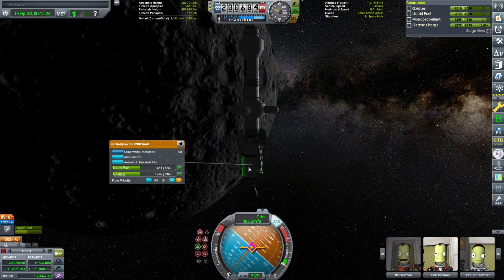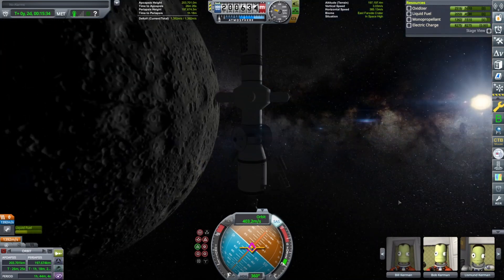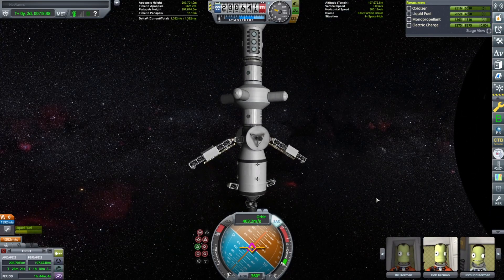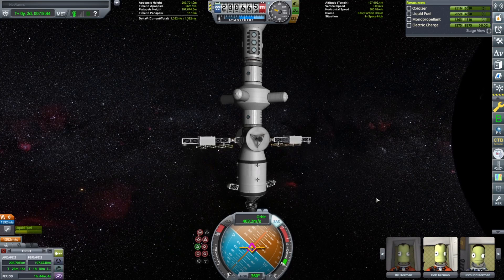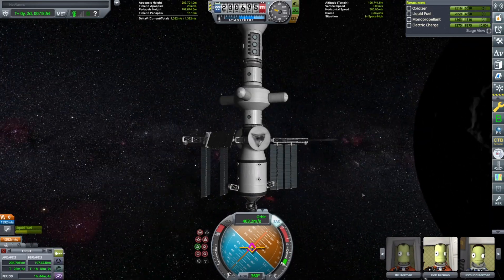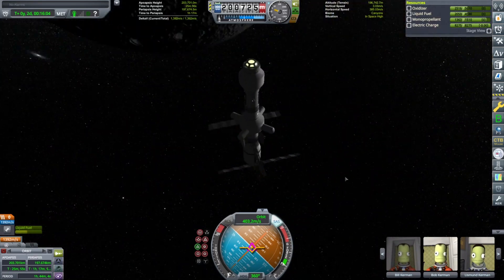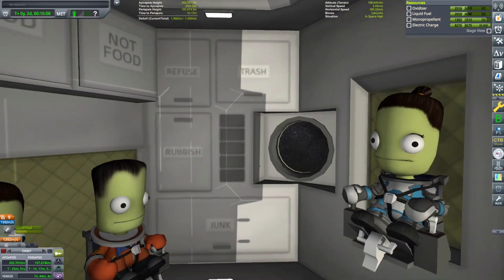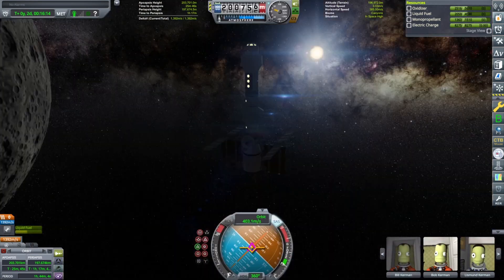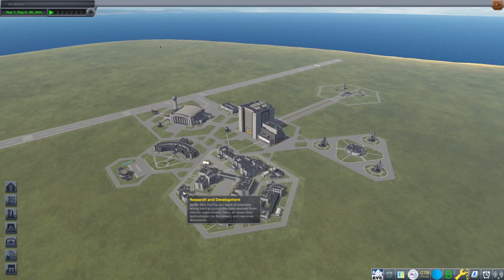Our space station is now ready to be in service. We are going to have to fill up that fuel tank for our landing craft, so we'll go ahead and deploy the solar arrays and the radiators. Our kerbals will be happy and healthy in their new home while they wait for the landing craft to come, rendezvous, pick them up, and bring them down to the lunar surface. You can see they're happy in their little habitat there. We'll look forward to watching episode five.